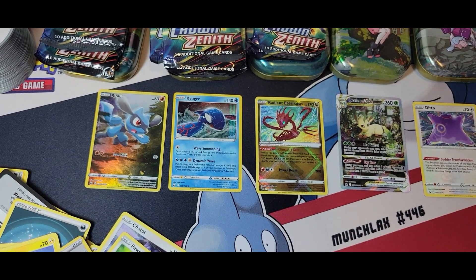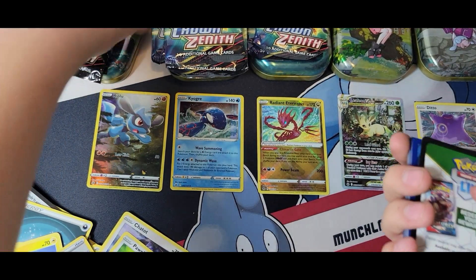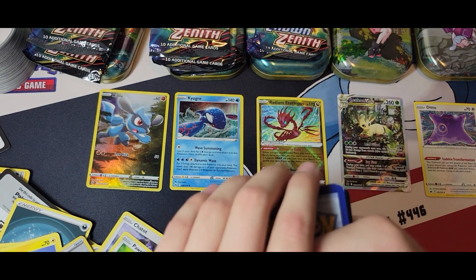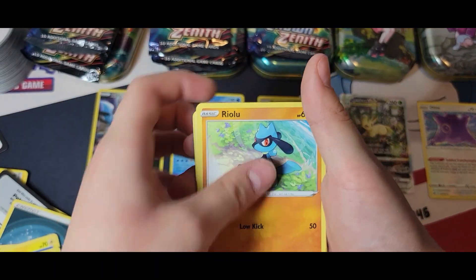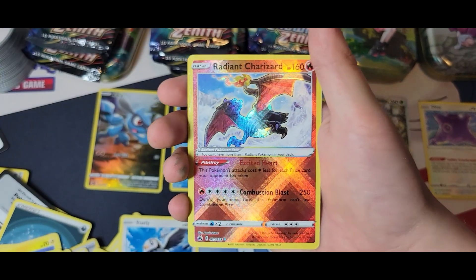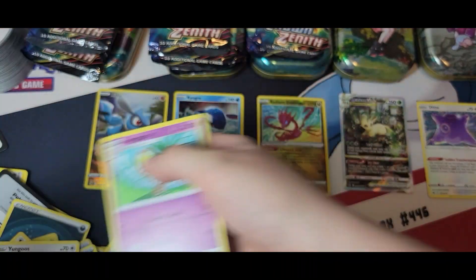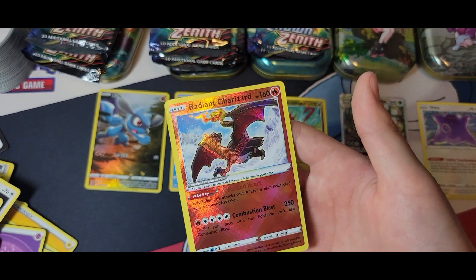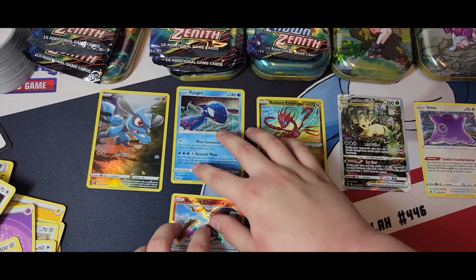I only know Hop and Leon from the characters. This is Bead, this is Marnie, this is Sonia, this is also Leon. We got a Rare Candy, Luxio, Trekking Shoes, Riolu, Starly, Scyther, Pokéball — and a Radiant Charizard! No way! Another one! Wow, we're doing really well.